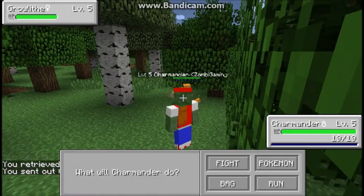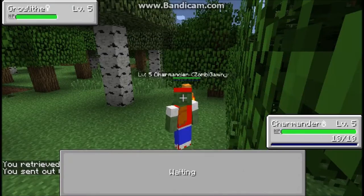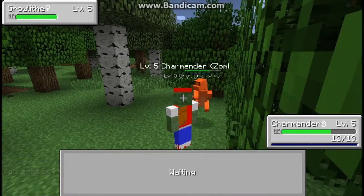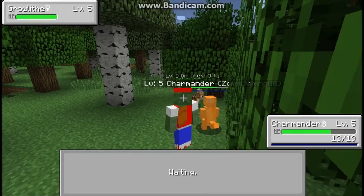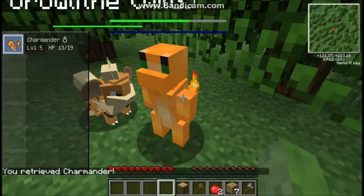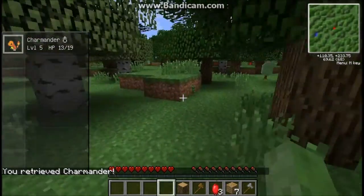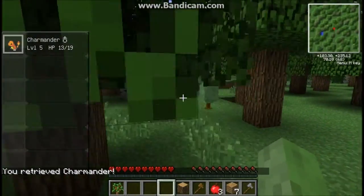Now let's get — I don't have any Pokeballs, so I'm gonna run. Charmander couldn't freaking escape — let me freaking escape! Come here Charmander, let's run away.